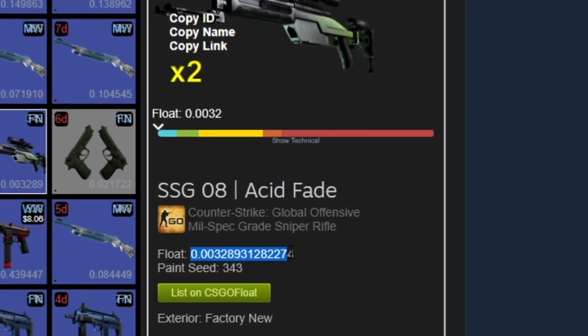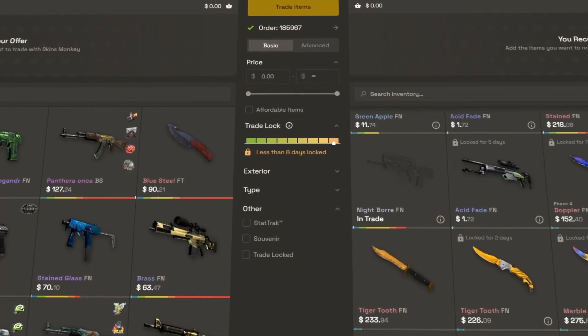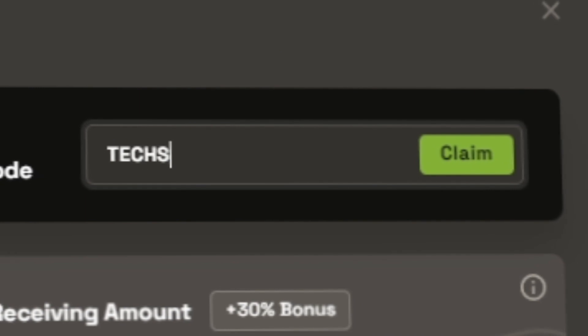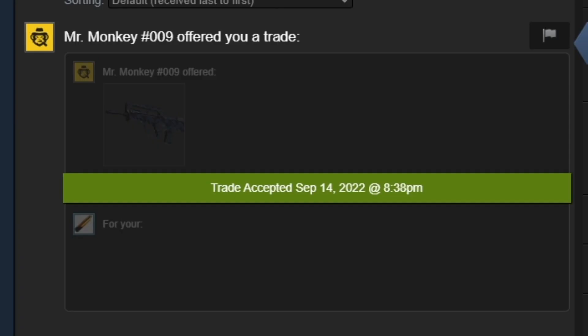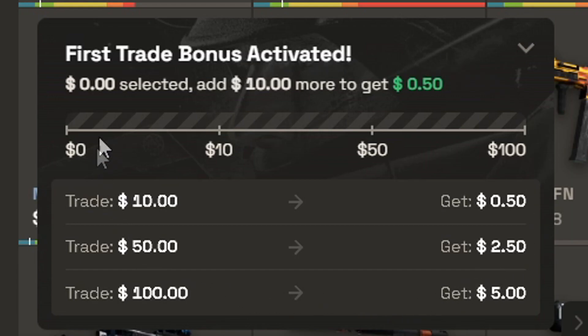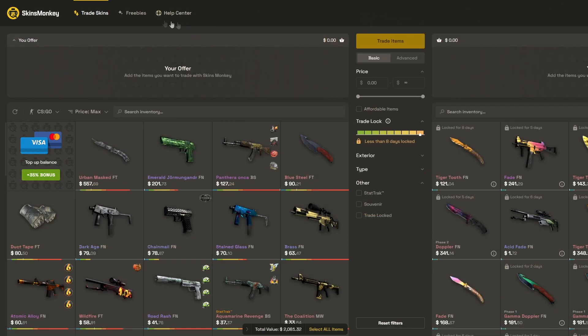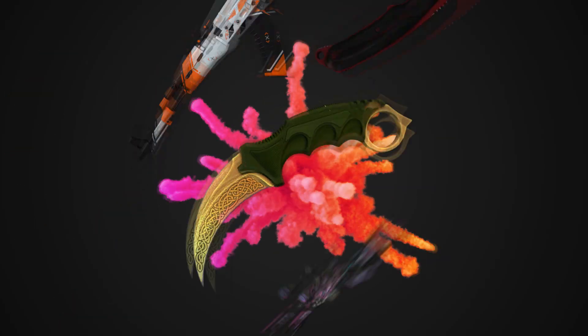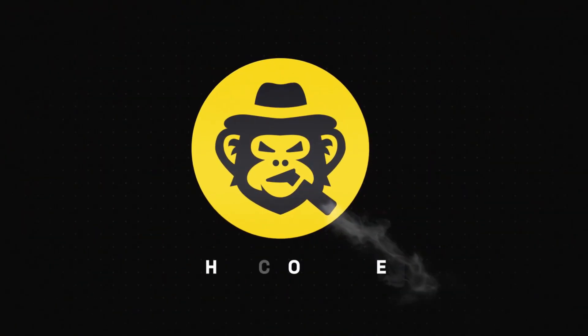Are you looking for low float skins for trade ups? Check out today's sponsor, SkinsMonkey. It's a very convenient trading bot site that charges no overpay for floats. I found two 0.01 consumer skins and used code TECHSAVY for a 35% deposit bonus when depositing, and got the tradable skins instantly. If you're new to the site, you get a $5 bonus to trade with — you do have to trade to activate it, but it's a little bit of extra. And the site's always running at least three giveaways, so check out SkinsMonkey via my link in the description and the pinned comment.